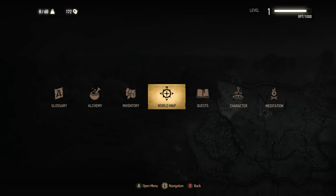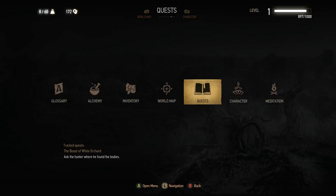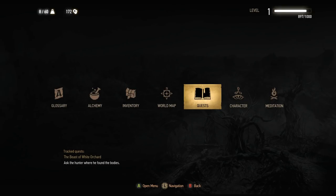All right, let's get right into this, ladies and gentlemen. Let's take a look at what our quests are. Just a really quick side note — I love how they have quests. Just call quests, quests, if you're playing a fantasy RPG. Far too often they're just called Journal or Open Your Adventure Log or whatever. Just call them quests, and that's what The Witcher does, and I like that.